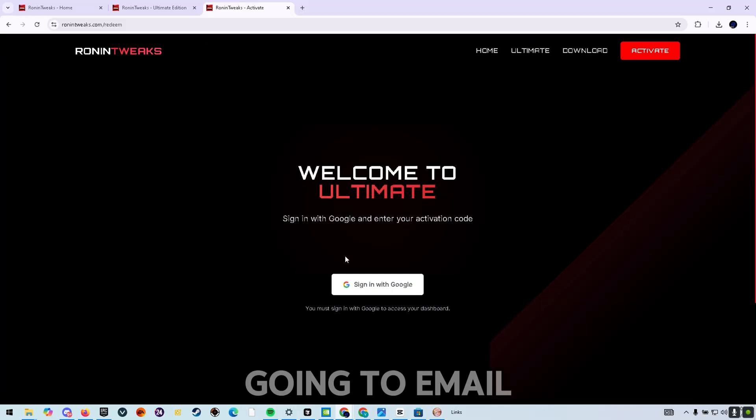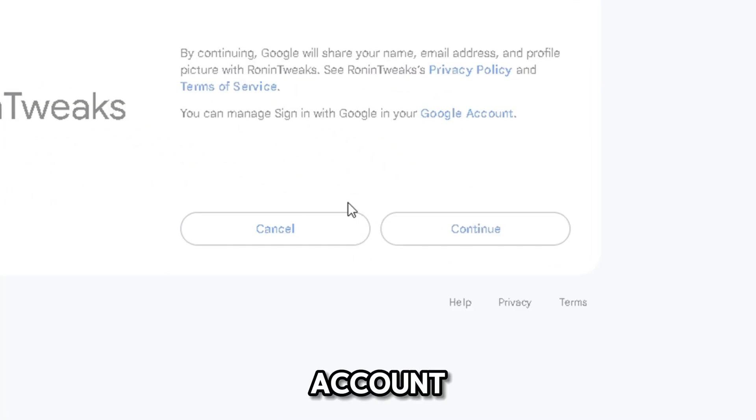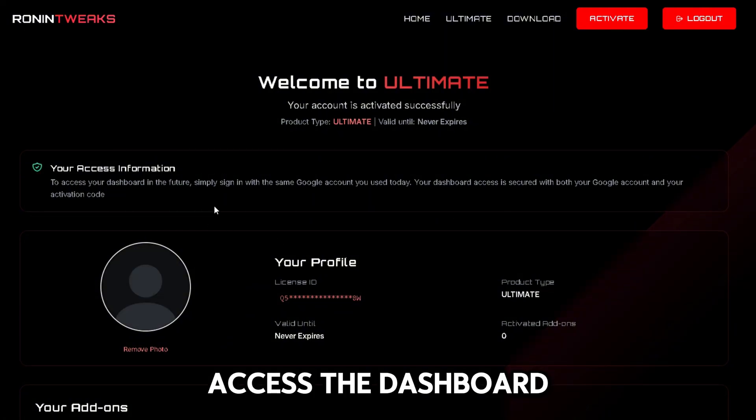Once you purchase the Ultimate version, the system will automatically email you an activation code. Sign in with Google, press continue, and enter your activation code to access the dashboard.